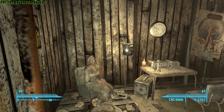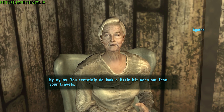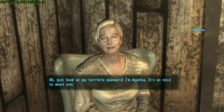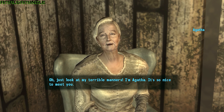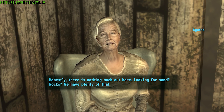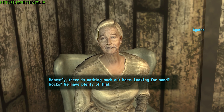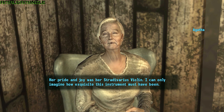For our penultimate entry we're heading up north from Megaton to a tiny little shack hidden away behind some rocks for a nice homely little quest. This is Agatha's house — an elderly woman who lives alone and plays music through her late husband's radio gear. She doesn't have the mass reach of Galaxy News Radio or the Enclave, but it's a nice alternative. Go into her house and you can speak to her. Despite her solitary existence, she's a nice old lady and she only wants one thing: a Stradivarius violin that once belonged to a long dead relative.